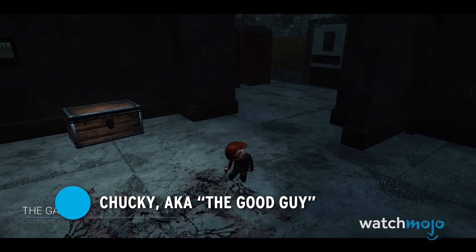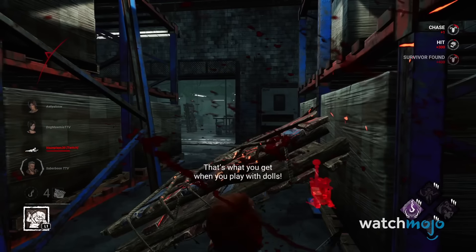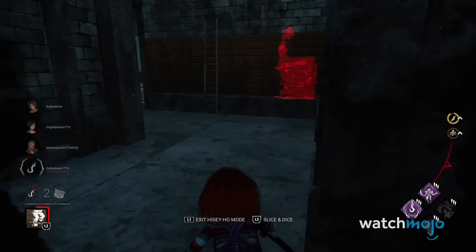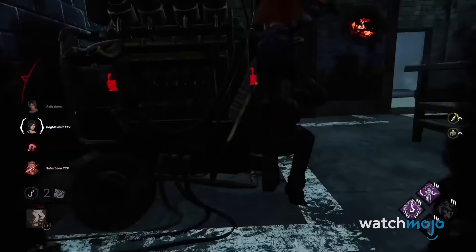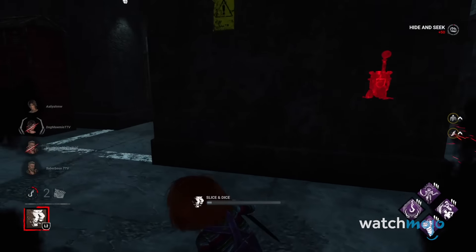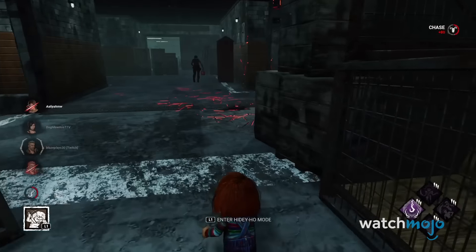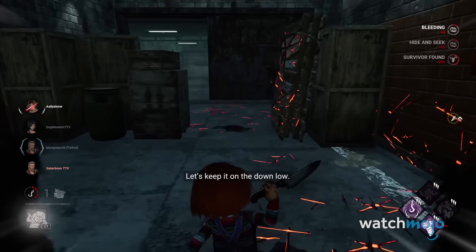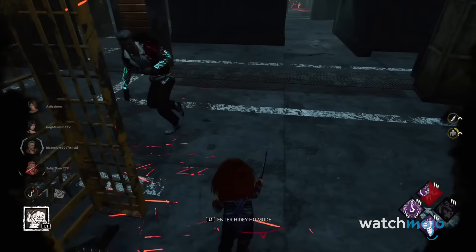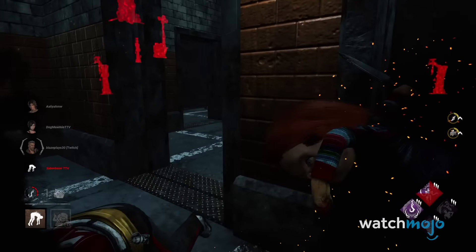Number 2: Chucky, a.k.a. The Good Guy. Chucky used to be one of DBD's most oppressive killers until Behavior nerfed him and reworked his power a bit. While in hidey-ho mode, Chucky becomes undetectable as survivors hear footsteps from various directions. Hidey-ho mode also grants you access to a dash attack that can be tough to land, but nail the hit and you may gain the upper hand in the chase early on. The best part of Chucky isn't the sneaky sucker stabs or the general creative approach in how Behavior managed to make him playable in the first place.